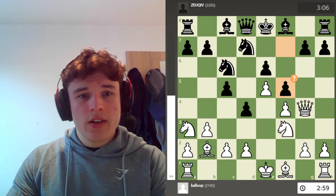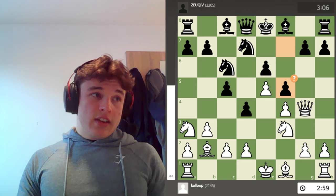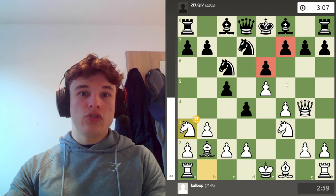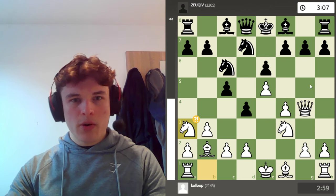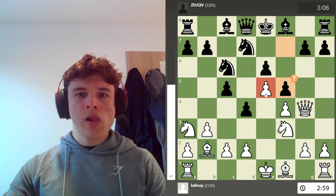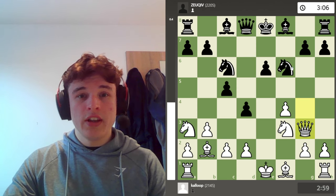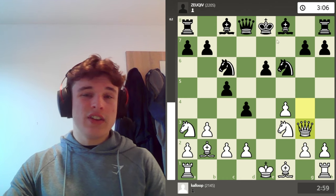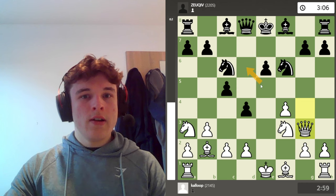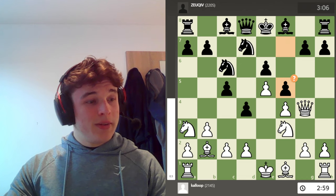I see this f5 move all the time — not in this particular exact position, but when we have this pawn structure. I've had so many opponents play f5, even in classical games against high-rated opponents. The point is that if you take, then Nxf6 and black is very happy — you have to move the queen, the knight might come into e4, maybe ideas of e5, the f-file is open for black, and white loses the e5 pawn, which means a lot of space in the centre.